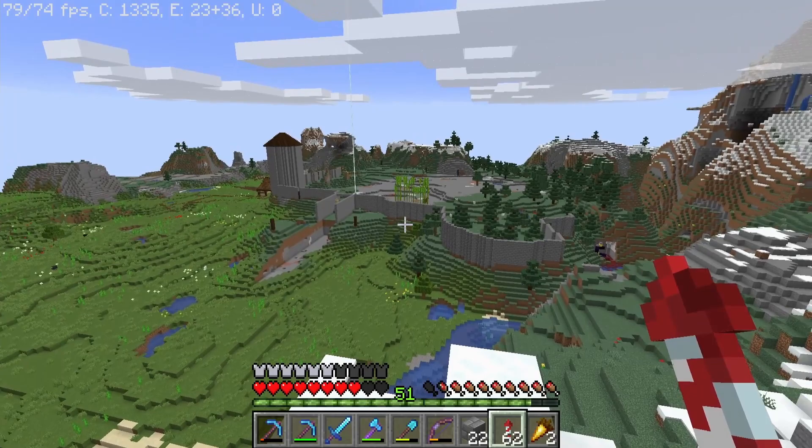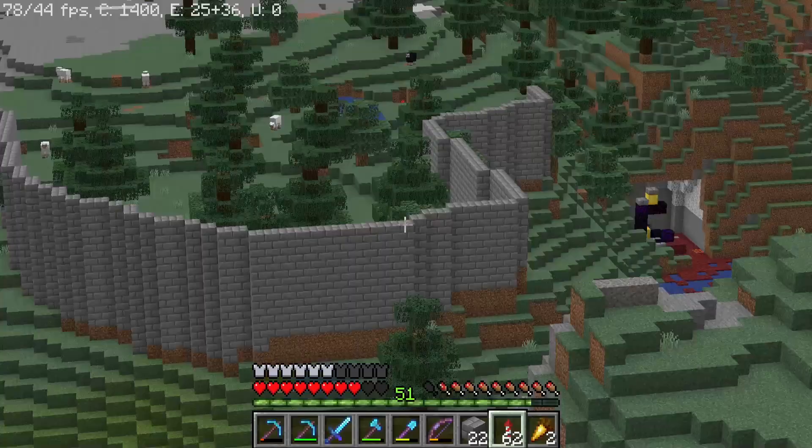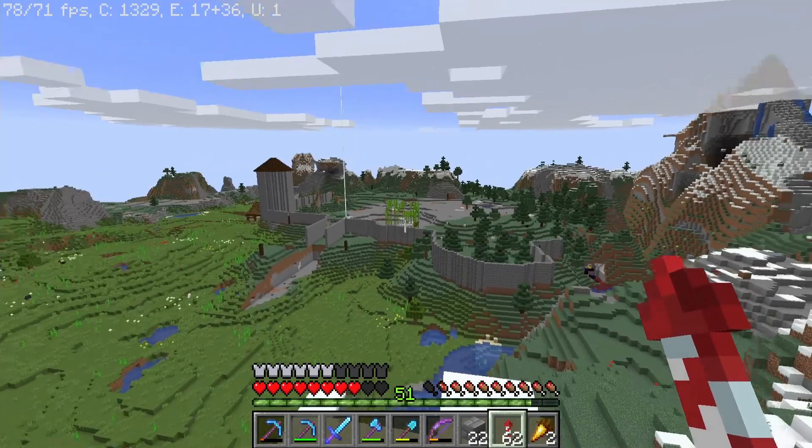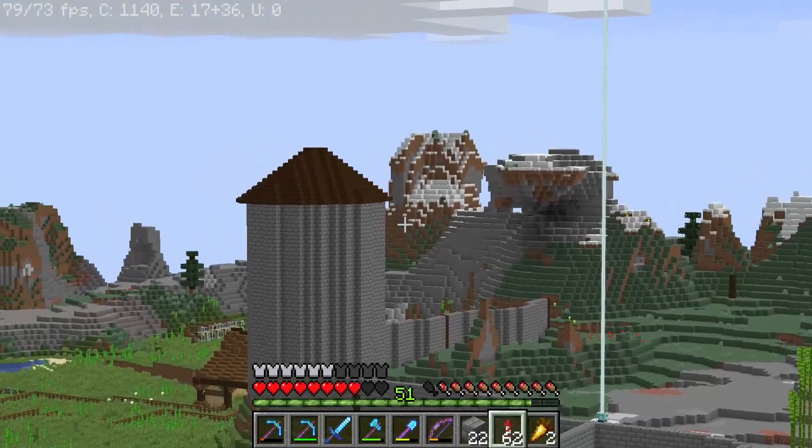So I have continued outlining the wall I want for the city, and I'm kind of liking how it's looking. I've just been following the landscape so far — I don't have a specific design necessarily set for the wall. But I kind of like how it looks, just kind of following the natural curvature of the landscape. I think we're going to continue doing that. I'm kind of happy with it so far.